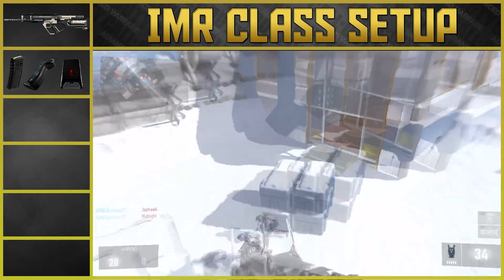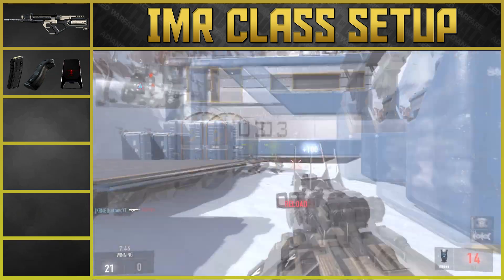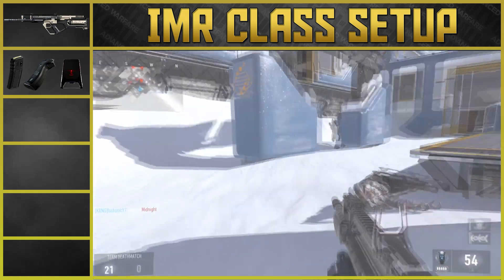Extended mags will give you a few more bursts per clip, you start out with some extra ammo, and it will also give your gun some time to print some more. Quickdraw grip will let you aim down sights faster and close the time gap between SMGs and ARs.